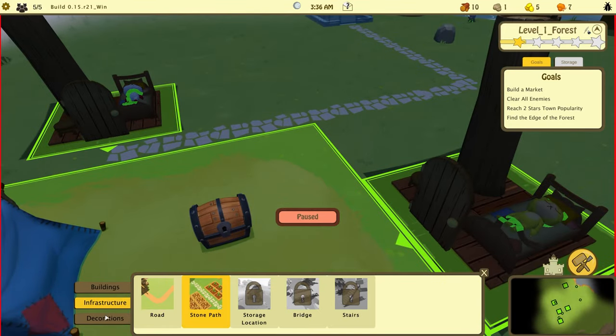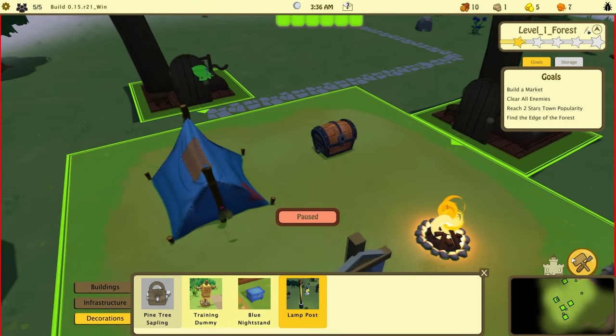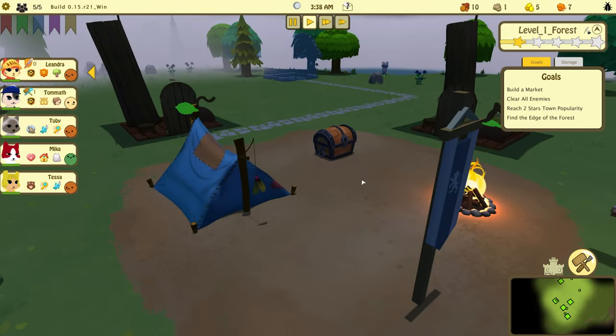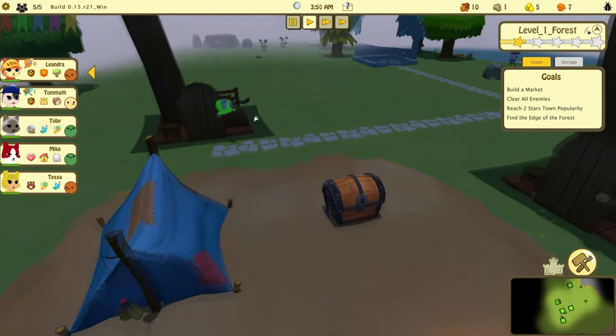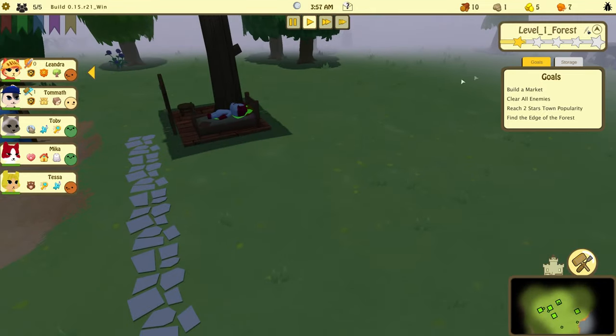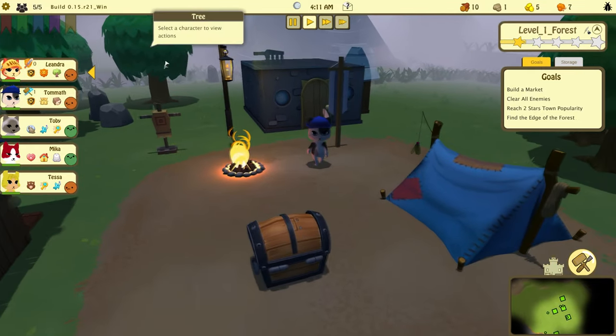So we've got a house here. What other decorations do we have? A lamppost — we don't really have the money to be spending on any more houses so let's not do that. How do we earn gold? That's what I'd like to know. We need stone.